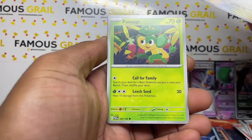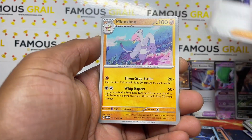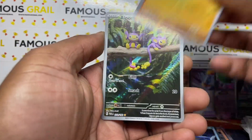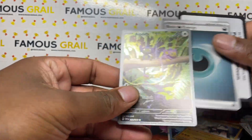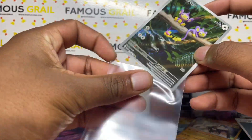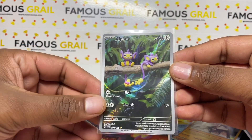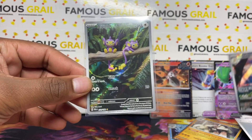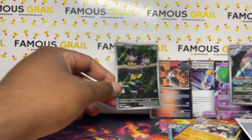Next up, Paradox Rift - let's see if it comes through with the goods. The big cards in Paradox Rift are Roaring Moon, Iron Valiant, and Altaria - I think those will be future classics. I feel like people are sleeping on the SARs in the new sets. We've got an Anchor now, and we've got an Apon AR - two ARs in one box!